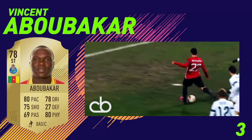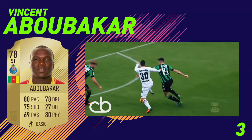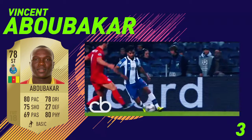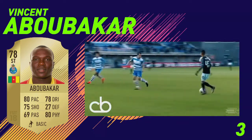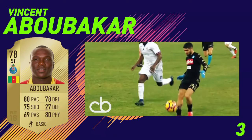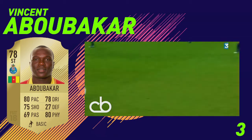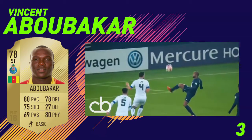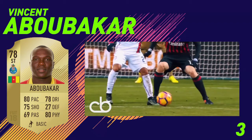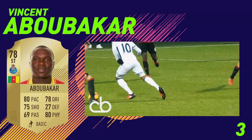The next player is Vincent Abubakar from the Portuguese League. Looking at his card, he's got some absolutely incredible stats for his rating: 80 pace, 80 physical, 75 shooting, and 78 dribbling, which isn't the best for a striker, but his 5-star skill moves should boost that up and it's nearly 80 so it shouldn't matter too much. This guy in FIFA 18 is going to be an absolute beast and one of the best players you can get at the start of the game.